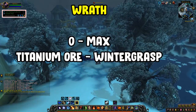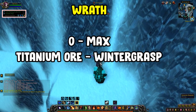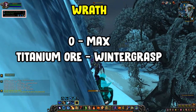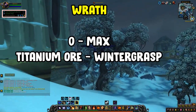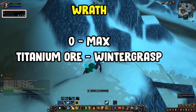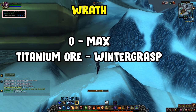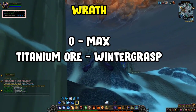For Wrath, head over to Wintergrasp straight from Dalaran and farm titanium ore. The key item is titanium ore, but you also get a load of saronite ore along with a good number of eternals to sell on the auction house, which fetches a very strong amount of gold. It's a very steady farm for decent gold overall.